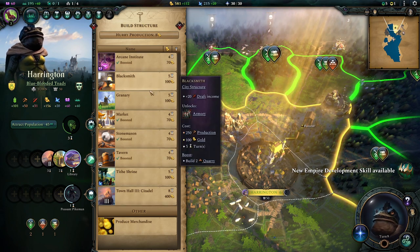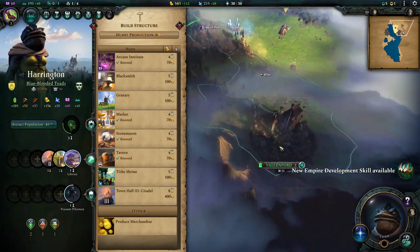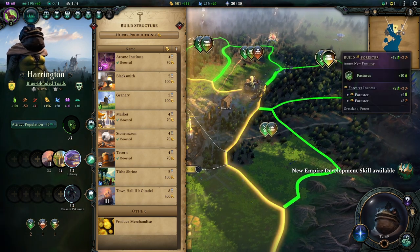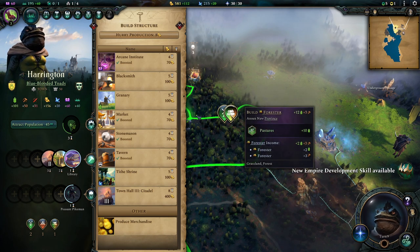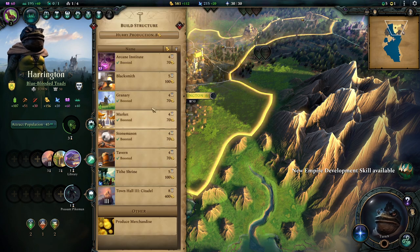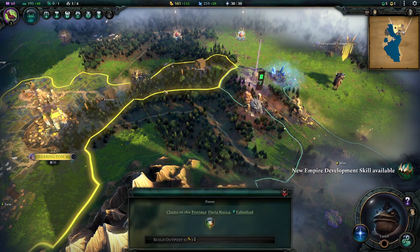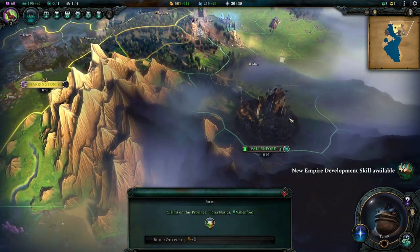We can get an axe in a new province. Let's check — we need a blacksmith, granary, two foresters, two quarries. This nearby city is slowly encroaching into our territory; I like to block them off early. It's not hostile, but they have a claim here. It's a good province to take because it has a pasture giving plus 10 food no matter what we build. Since there's a limited amount of reach for each city, it's good to block other cities from what you're trying to claim.